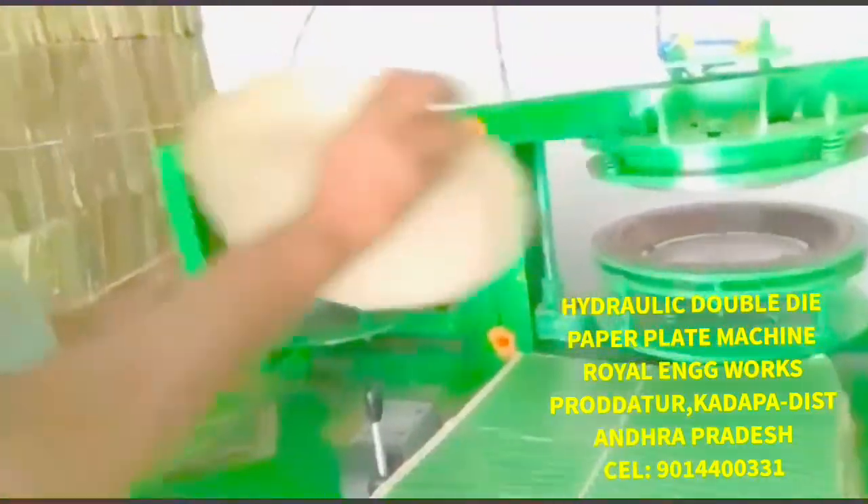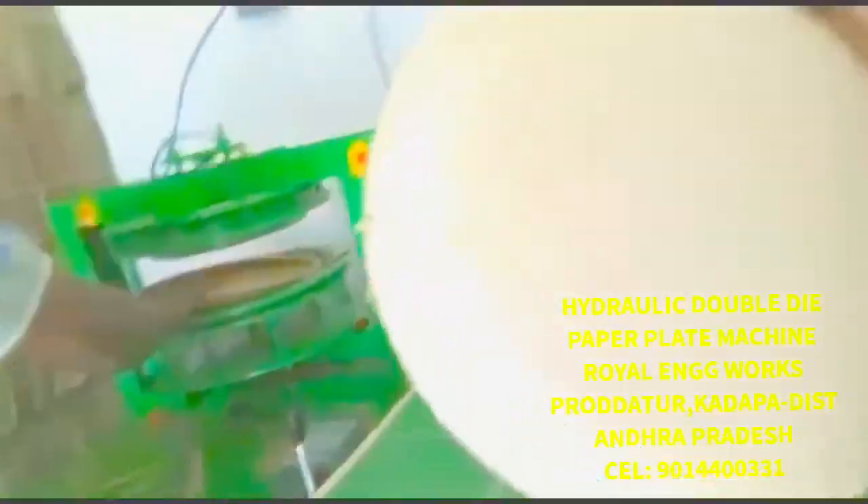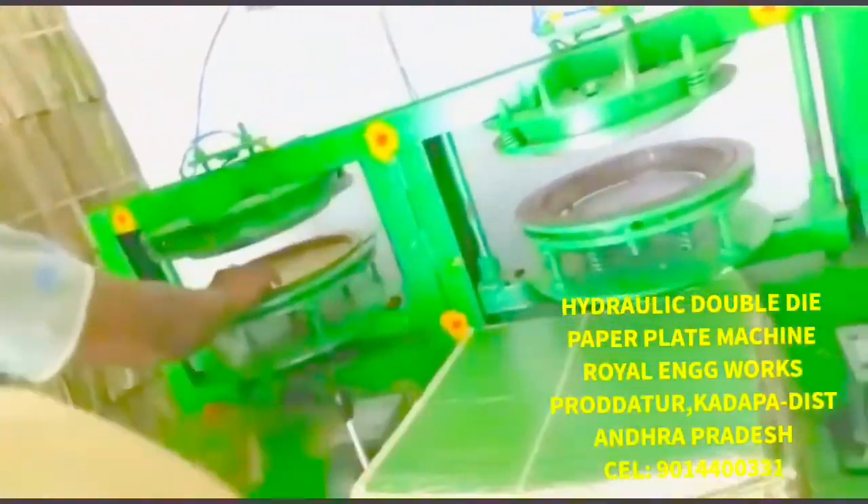This machine is a green color machine. The Double Dye machine is a semi-automatic hydraulic machine. This machine is called Buffet Plate — that is the name of Buffet Plate.